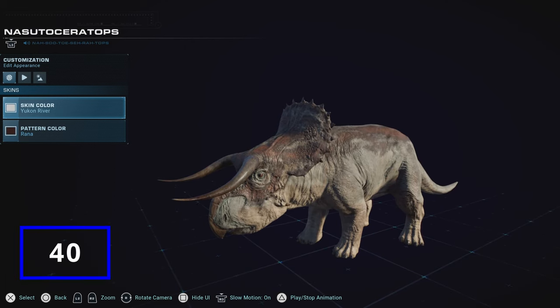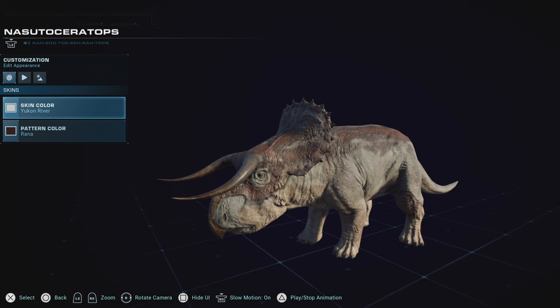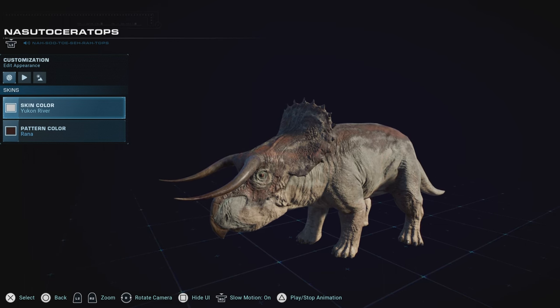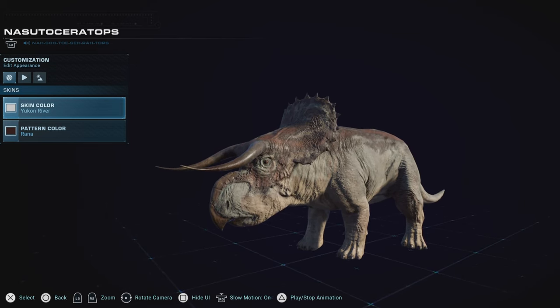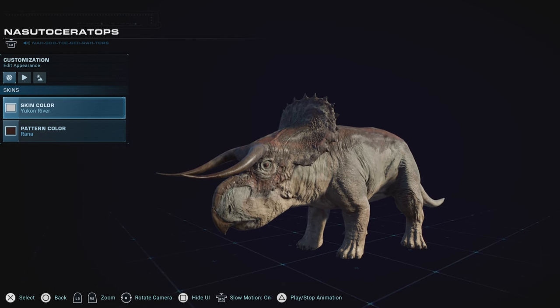My second favorite ceratopsian of all time, Nasutoceratops, won my heart the moment it was announced for Battle at Big Rock, and has been on a win streak for me all the way. In Jurassic World Evolution 1 it became one of my favorites to use, and in this game it's no exception. With some pretty top-tier skins, I absolutely do love him. My only complaint is that we don't have the male variant from Battle at Big Rock and Dominion. If we had that version I would be absolutely in heaven. But I'm almost there — just knocking at the doors.